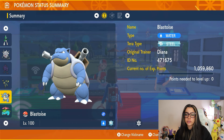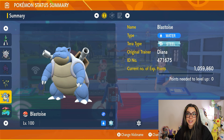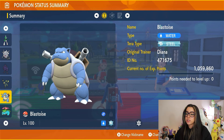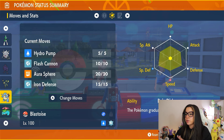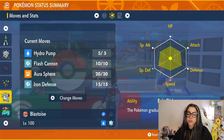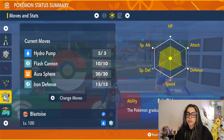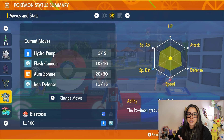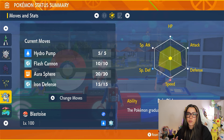Before we hop into the actual solo strategy, let me show you what to expect once you actually get into the raid. Blastoise is going to be level 100 with the Steel Terra type, and its ability is going to be Rain Dish, which means that if it sets up Rain Dance, it is going to regain HP. But it doesn't do that until very late into the raid, so you won't have to worry about its ability for the majority of the raid.